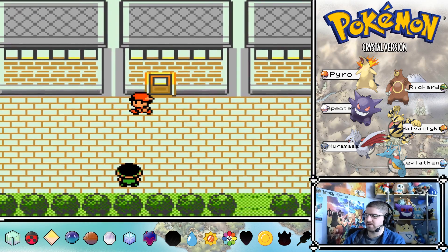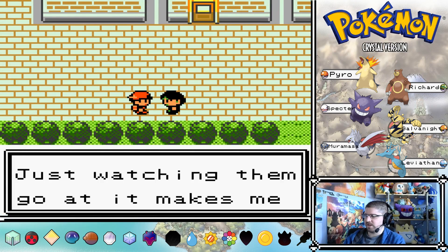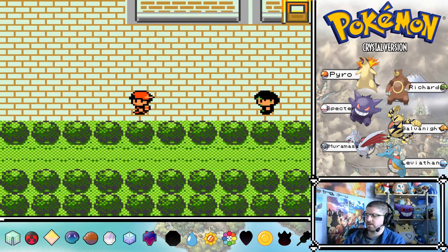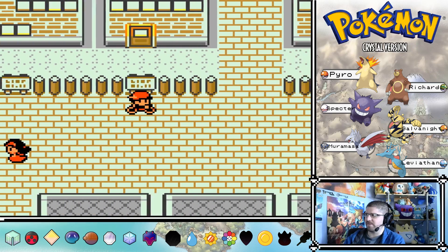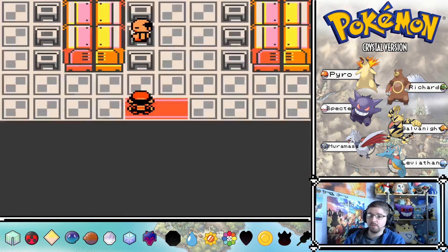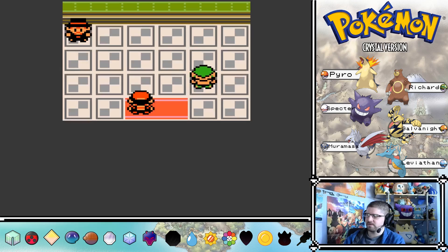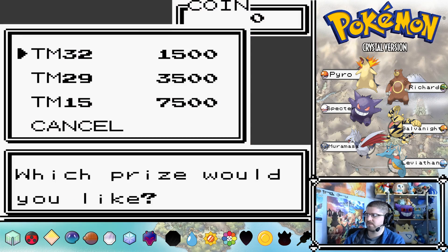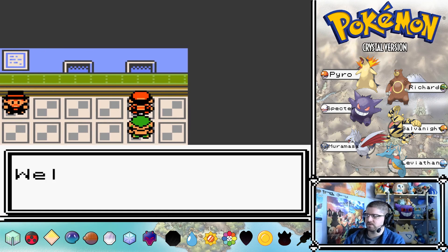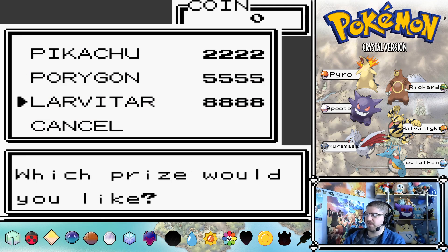There's a restaurant holding an eating contest - just watching them makes me feel bloated. I believe there are Grimers in the Game Corner - I can't remember if that was Red and Blue or Gold and Silver, I think it's Gold and Silver. At the prize exchange we've got TMs and Pokemon: Larvitar, Pikachu, and Porygon. That's probably the earliest you can get Larvitar - usually it's only available at Mount Silver, right at the end of the game.